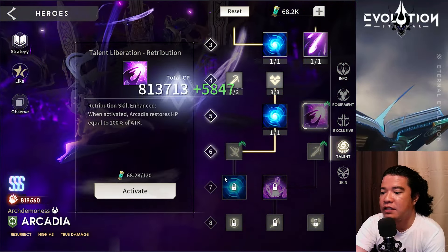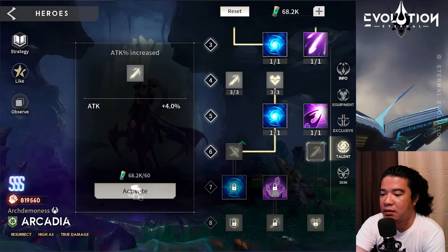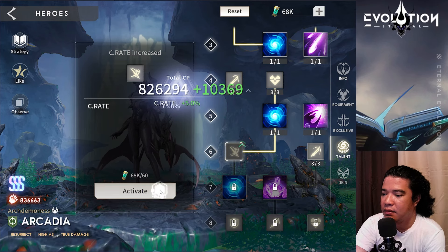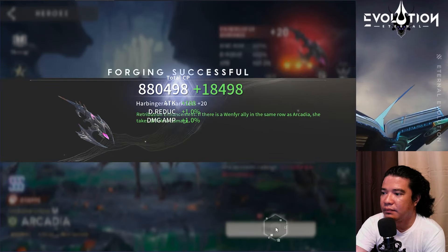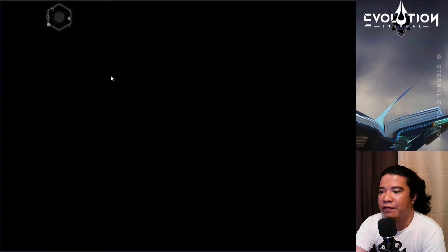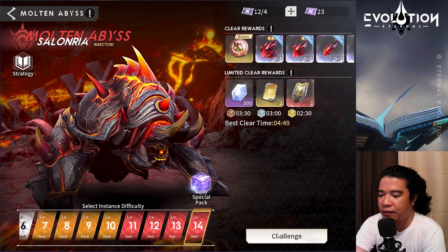I really need this Arcadia for my hunter team, so this is not a waste. Let's make this exclusive equipment to ex20. Nice, I think this might be good — we now have an ex20 Arcadia and we will challenge the Molten Abyss, which is level 14.